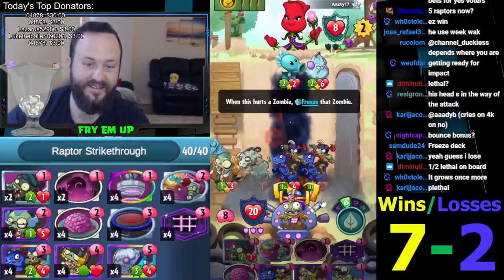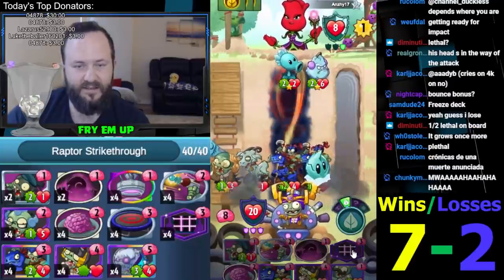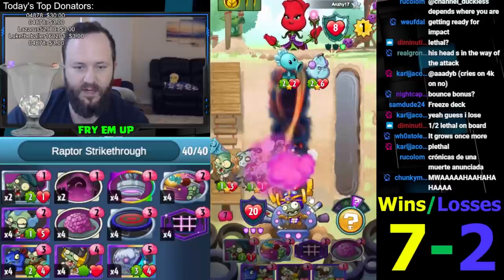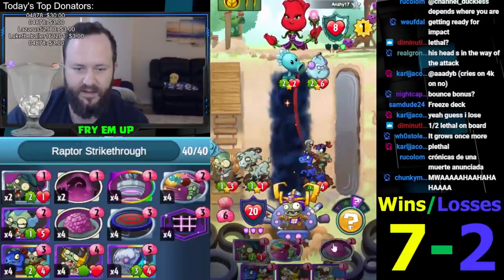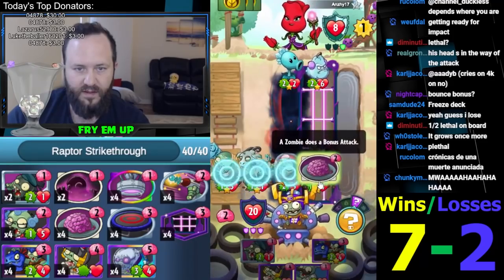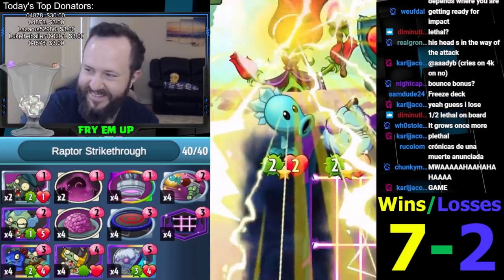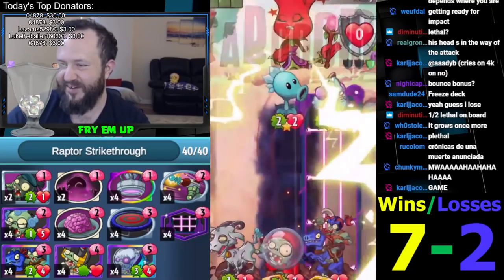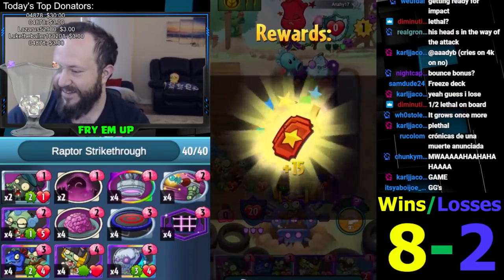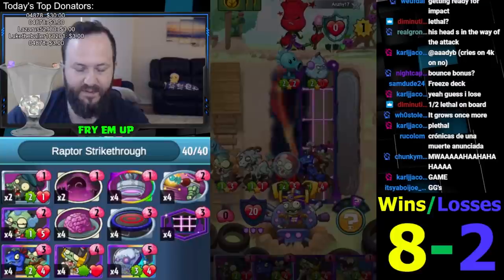Unless he has a bunch of freezes here — he has some cards. That's not good enough. Smoke him up inside. California roll that, bitch. That's a sentence I never thought I'd hear in my life. But anyway — alright, we got the 8 and 2. This deck was awesome. Tomb Raider carried. The Raptors were good though. The Crow Yetis were good — everything was good.